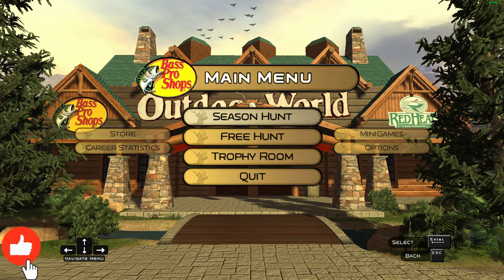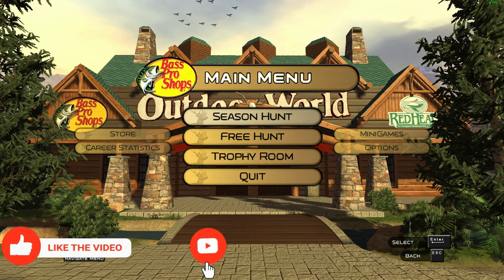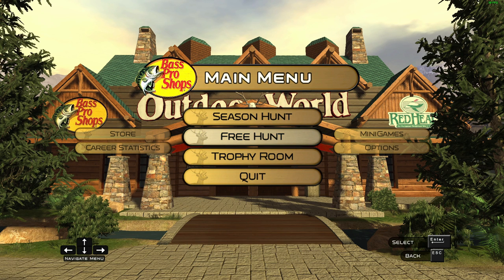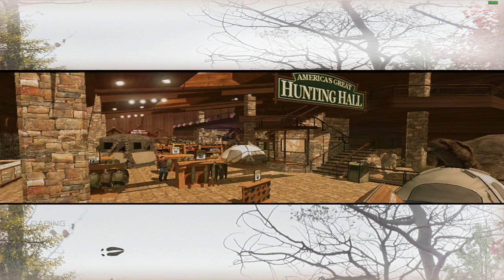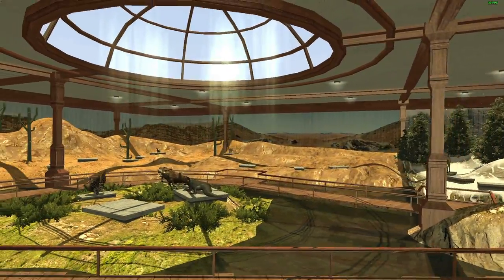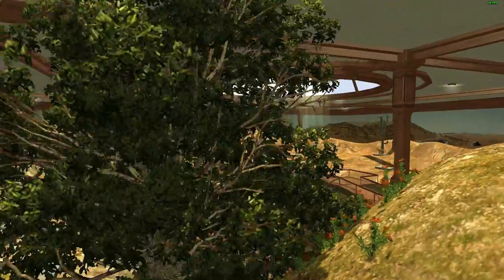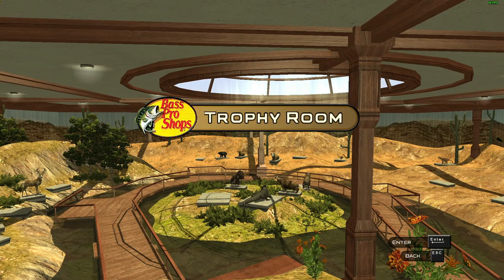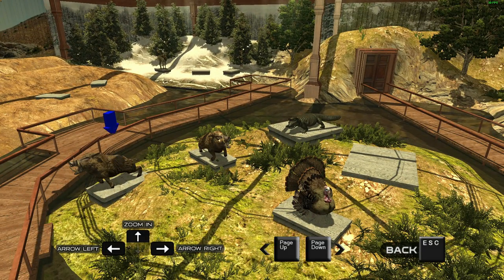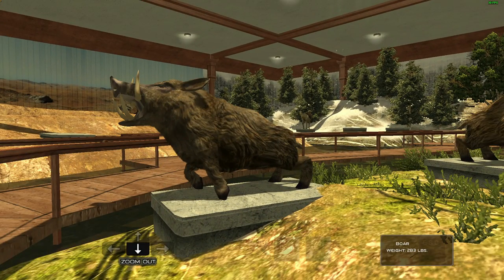Welcome back to Bass Pro Shops The Hunt. In the last episode, somebody in the comments said that if we go into the trophy room we can see the legendary animals that we've killed. Since we've never been here, I figured we would go ahead and do that. It looks like it also has all the other animals as well - that's kind of cool. You can zoom in with the arrows - wow, that's cool.